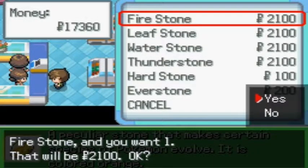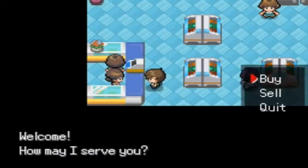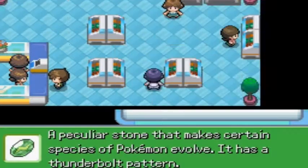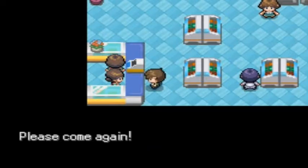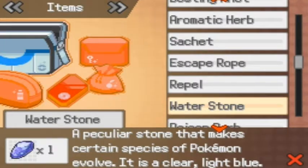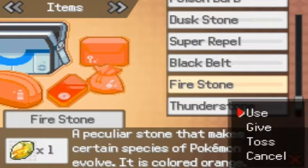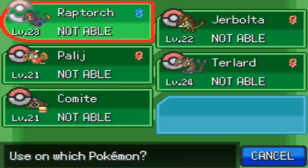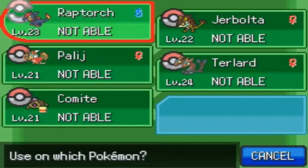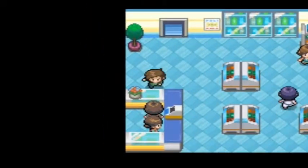Let's just use a fire stone. Let's see - actually, let's get a lightning stone too. Now let's see if any of my Pokemon need those things. Fire stone - no. Thunder stone - no. I might as well just hold on to them.